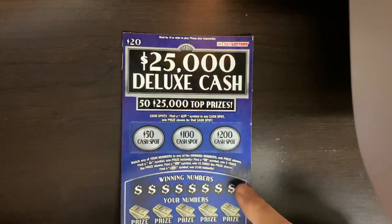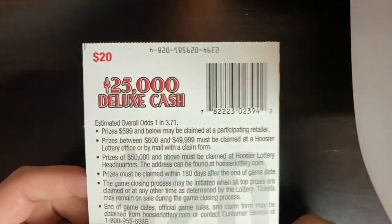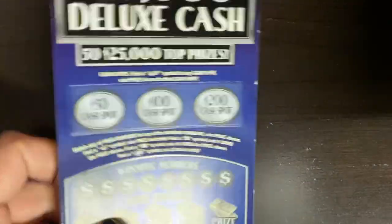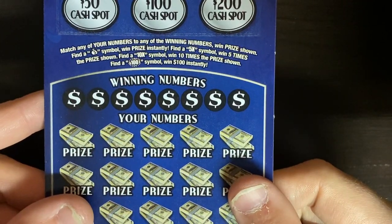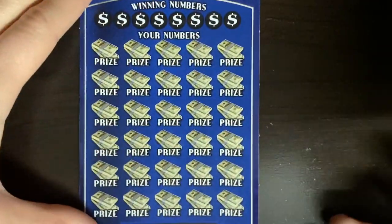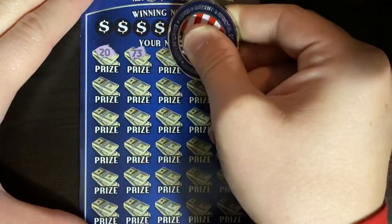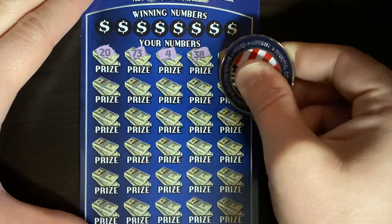First ticket we're going to do: $25,000 Deluxe, ticket number 28, odds 1 in 3.71. On this ticket we're going to zoom in just a smidge. We'll come back to the bonus area, but at the bottom look for a money bag for an auto win, 5X, 10X, or 100 burst. Today would be that perfect day to find that 100 burst and get a bunch of our money back right on the very first ticket.